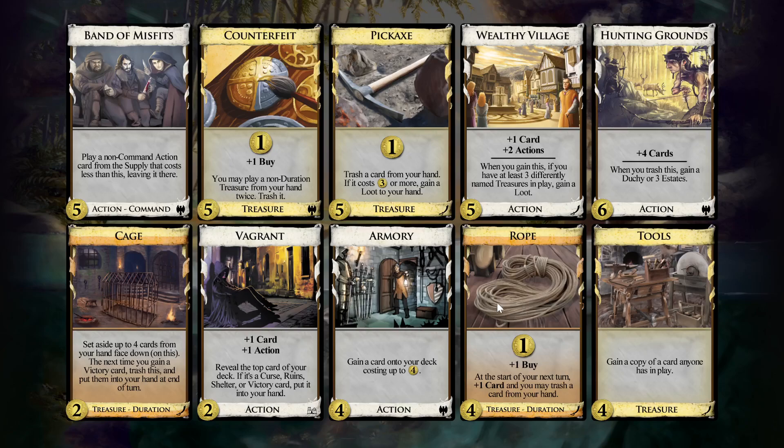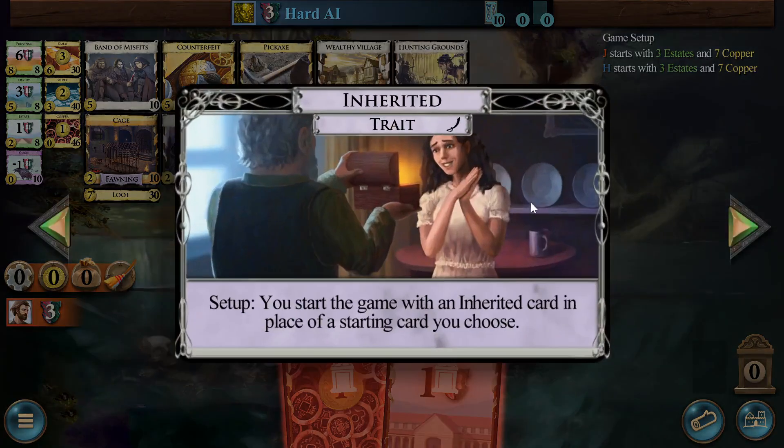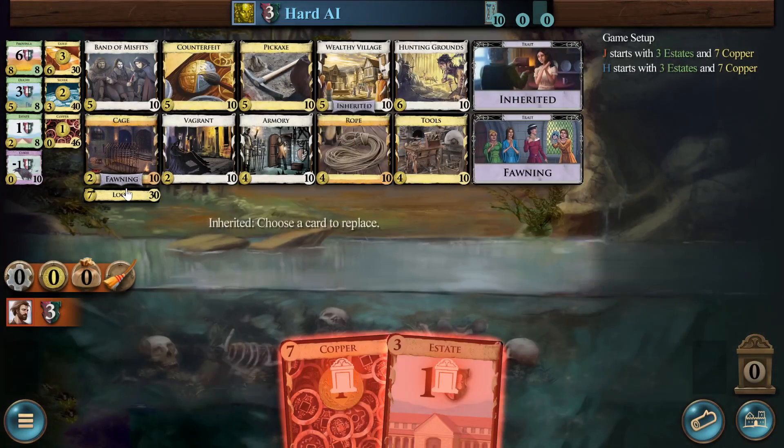Not the best band of misfits of all time. We inherited wealthy village, so we're going to start with a cantrip. Fawning on cage is actually not a bad fawning card.